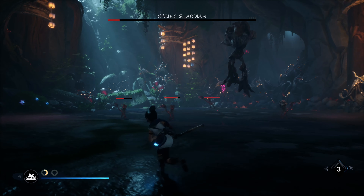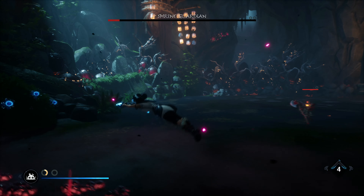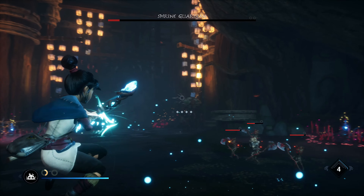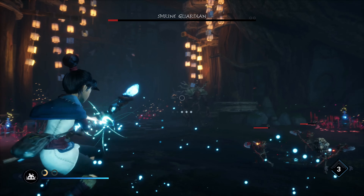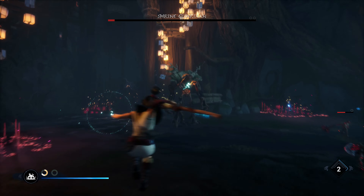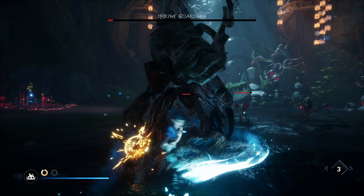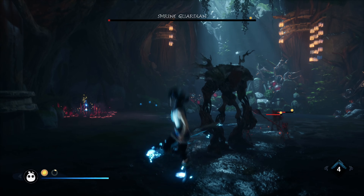Here comes the jumping attack — dodge. Pretty easy to avoid that. He's almost dead, it'll just take a couple more arrow shots. Getting a bit close to him though. I think I'll parry. I could have dodged there, but I just felt more comfortable to parry.